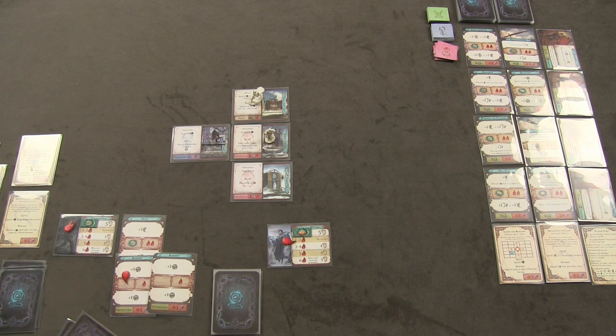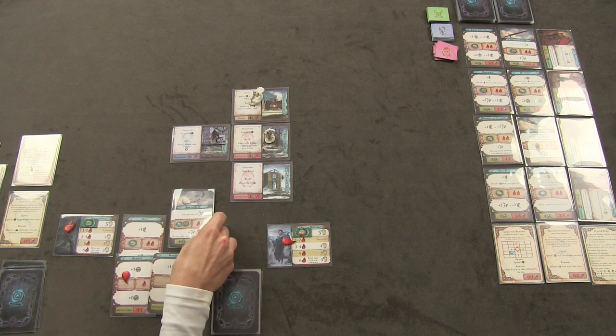Frances reads chapter three of Infiltrate Blackwood: armed with knowledge of the true nature of the threat, she must create a base of operations. The objective is to spend four resolve in the Empty Inn location — which they've already discovered nearby. Frances notes she'll need to go there.